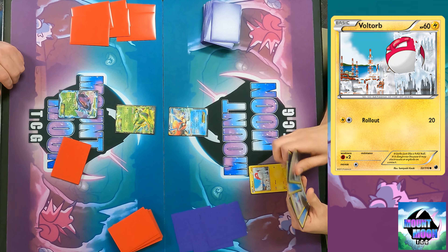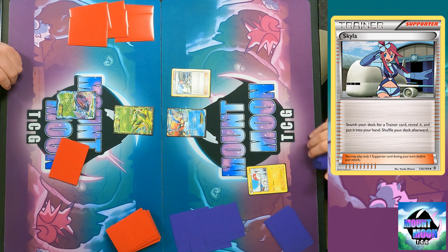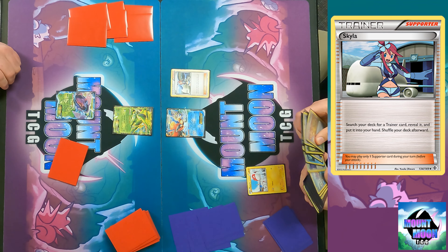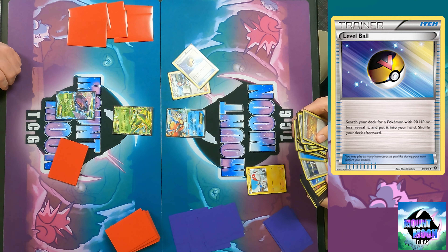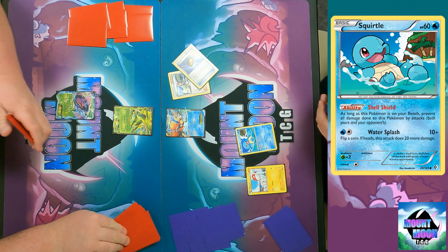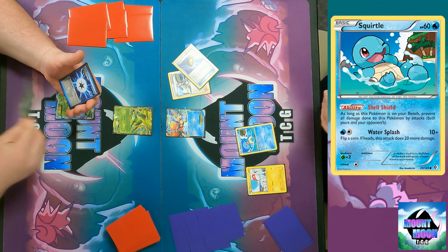I'm going first, and I start off playing a Skyla — search your deck for a trainer card, reveal it, put it in your hand, then shuffle your deck. I'll grab a Level Ball for a Squirtle, because I need that to attach energy and do stuff — the main part of the deck.